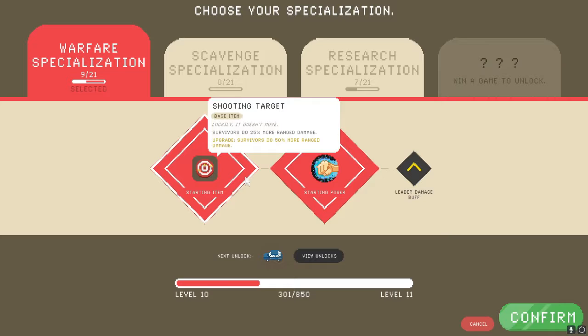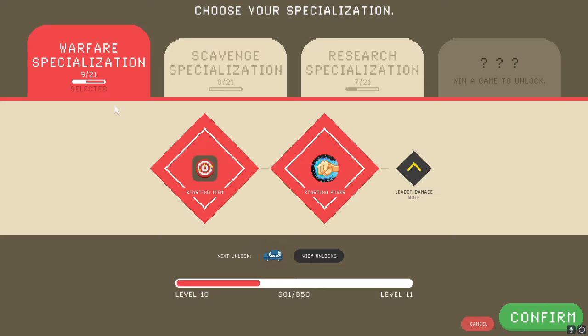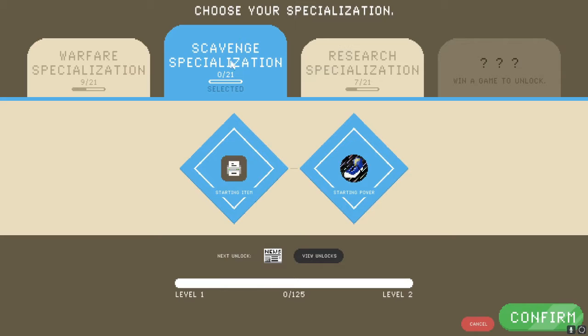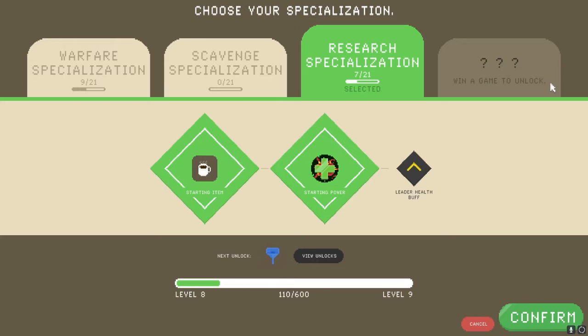In the specialization menu, you can't actually change any starting items — it just shows the options for what you can find within the game. Reviewing the unlocks shows everything you could earn, but you don't start with it. You win a game, you get to unlock that stuff. I've been extremely close but died instantly right when I was about to finish a run that lasted almost 20 days.